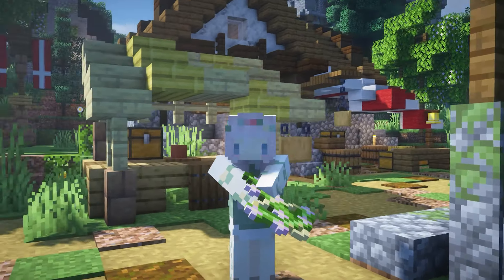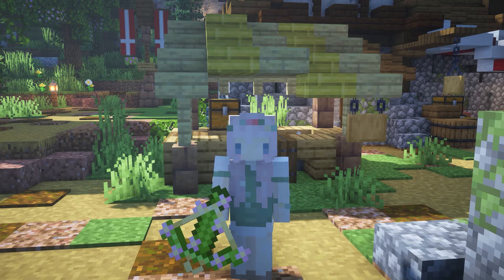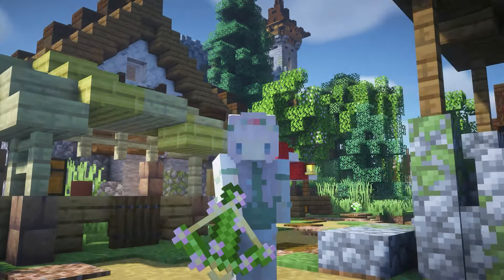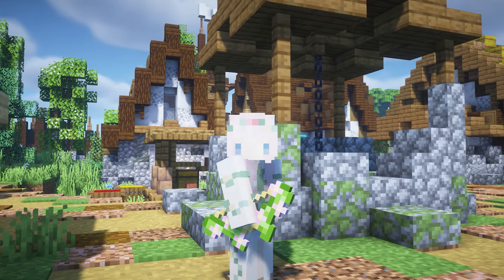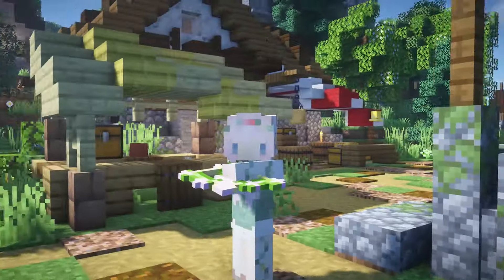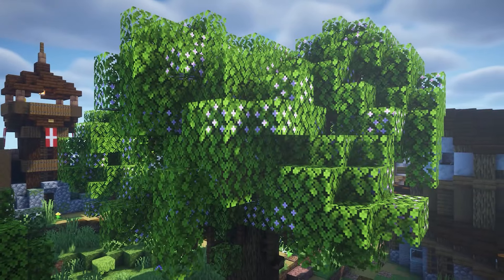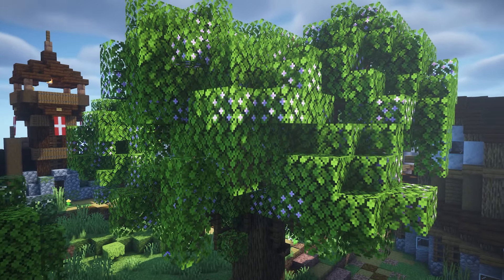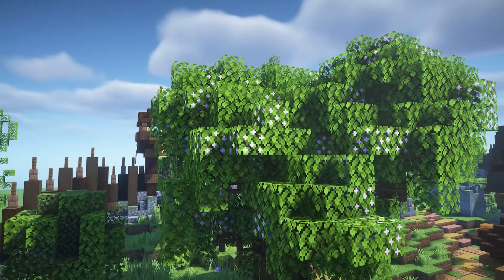This next Minecraft pack is called Flower Boar and it changes the crossbow to a super cute vine pink flower crossbow. The bow looks so cute and very floral. If you're into texture packs like this, this is really lovely. Following that, there's also a pack called Flowering Oak Leaves which adds little flowers to the oak leaves — it's as simple as that.